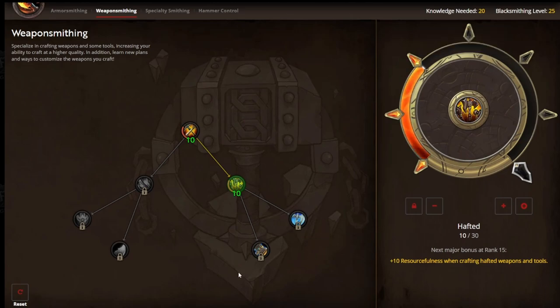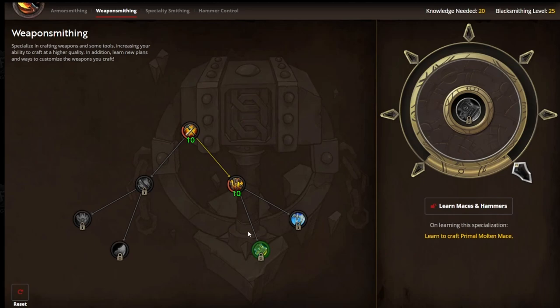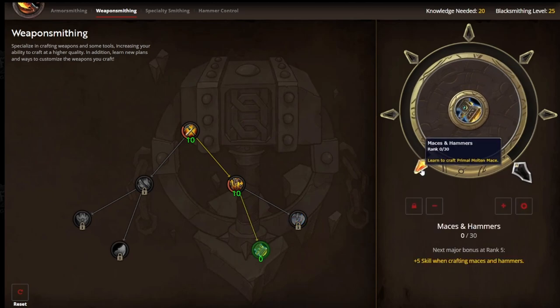So I'm going to put 10 points into this Hafted specialization. Next, I get to unlock a sub-specialization at the end of the tree. I like to start with Hammers, because this might get me an upgrade when I make my Blacksmithing Hammer. So I'm going to learn Maces and Hammers. No points are necessary in this to gain the benefit of getting the plans.